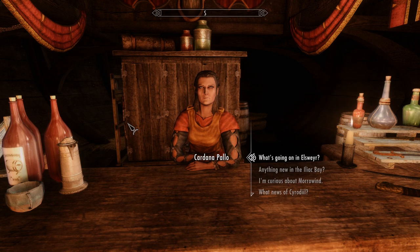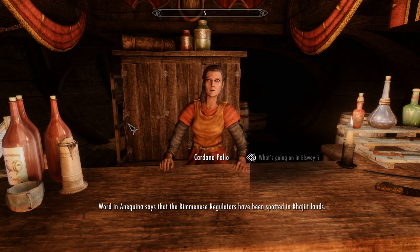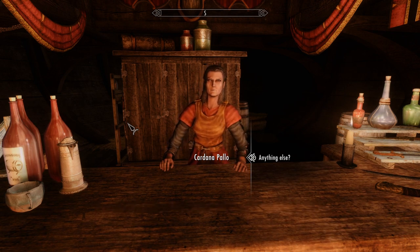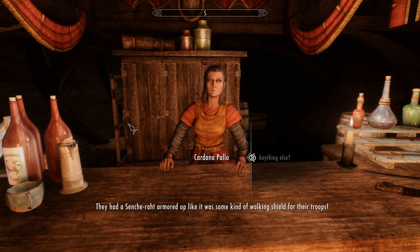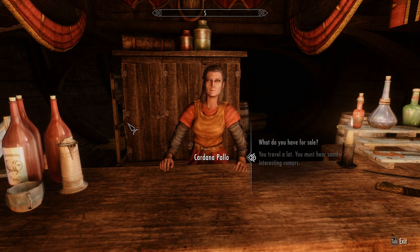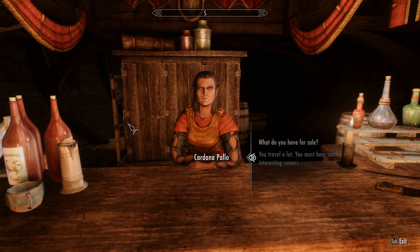There's still more about Elsweyr. Word in Anequina says that the Rimini's Regulators have been spotted in Khajiit lands. Slavers — ever heard of them? I shudder to think what they do to the Khajiit under their yoke. The stuff you see when Dominion soldiers parade through Elsweyr beggars belief — they had a Centurion armored up like it was some kind of walking shield for their troops. Alright, well I like what I'm hearing so far. We have Alfiq, Dromathra, Aldmeri Dominion using Centurions as walking tanks, and slavers. We've got a few things going on already.